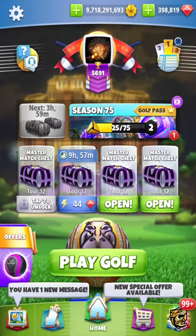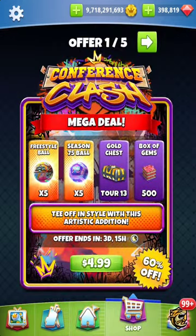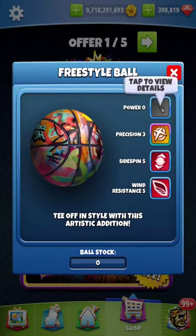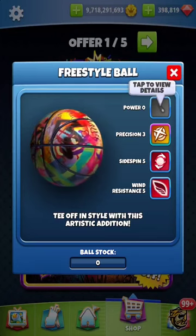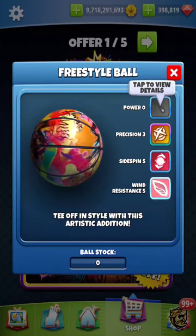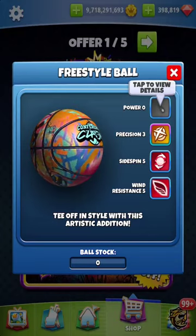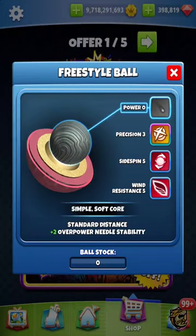People of Golf Clash, we have a really special bundle in the shop today — it is the Conference Clash. You have the Freestyle Ball: Power Zero, Precision 3, Side Spin 5, Win 5. I know some people have been asking for a Power Zero Precision Ball. This is bundled, but it is still a good ball stats-wise.